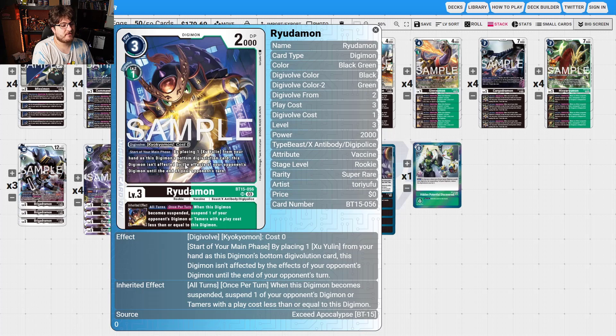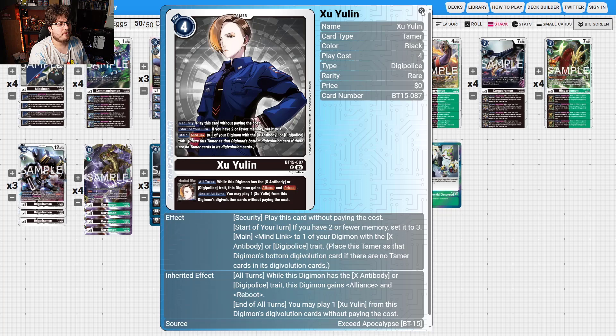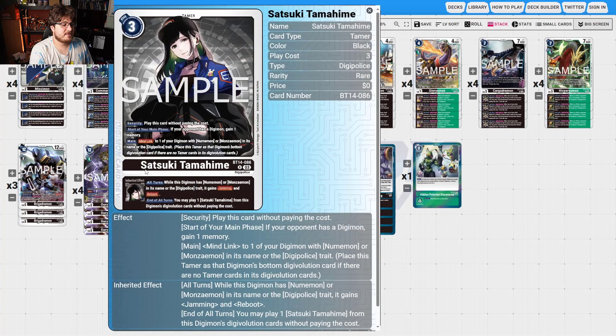For the win condition, they're using CommanderMon, which wants D-Brigade and D-Police. RyuTaMon, by placing one Zurumon from your hand at the bottom of its DigiEvolution, means this Digimon isn't affected by the effects of your opponent's Digimon until the end of your opponent's turn — a sticky body with Zurumon. There's also a memory setter, and Mind Link lets you link one of your Digimon with X-Antibody or DigiPolice. While this Digimon has X-Antibody in its DigiEvolution, it gains Alliance and Reboot, so you can take advantage of that.